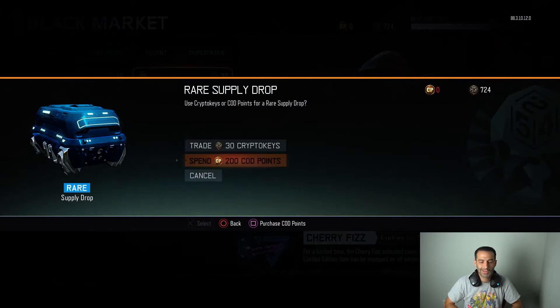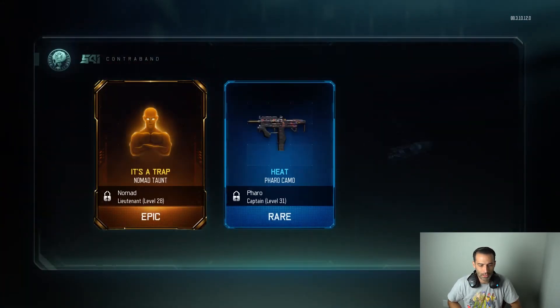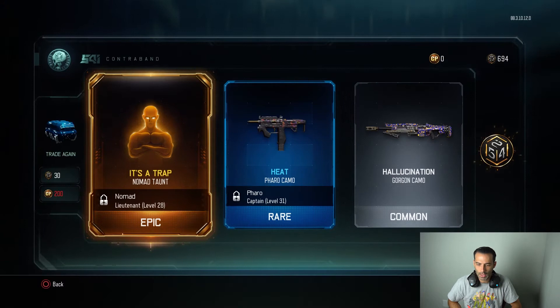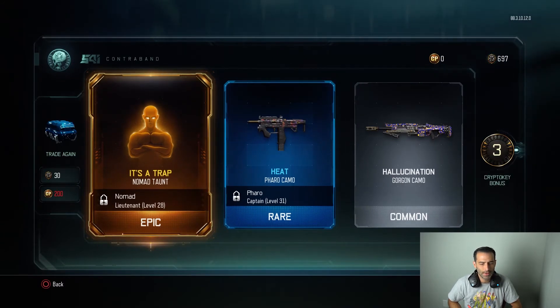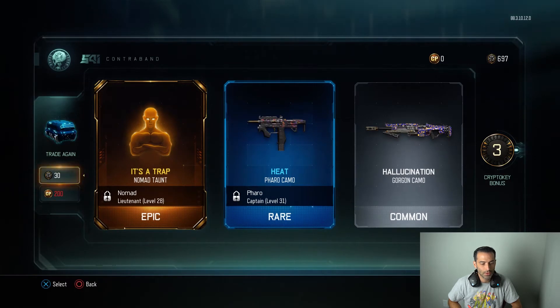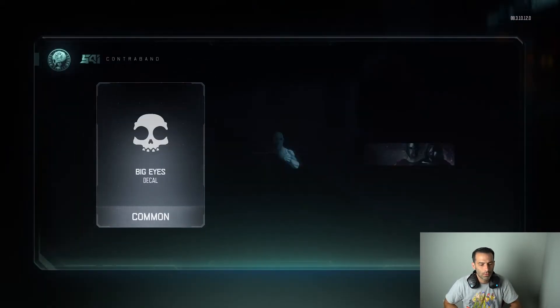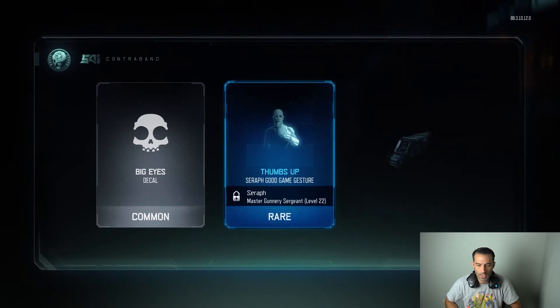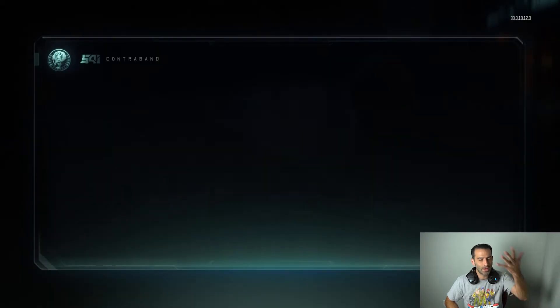No COD points left, spending 30 crypto keys for our third supply drop. We got an epic rare — a Gorgon camo, think I've already got that. I never really use taunts anyway. Fourth one: a decal, and a Haymaker camo — I don't use shotguns. That's four down.